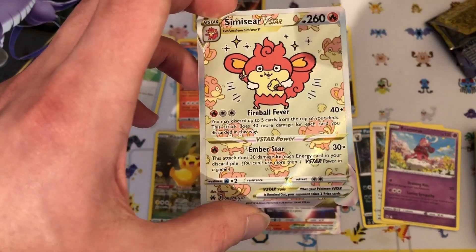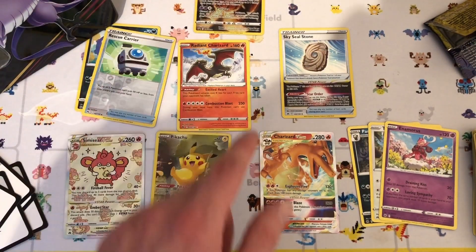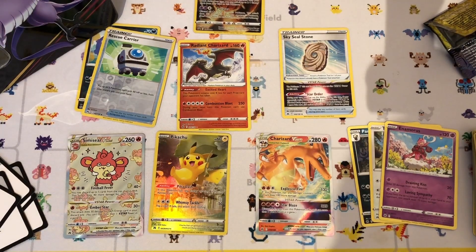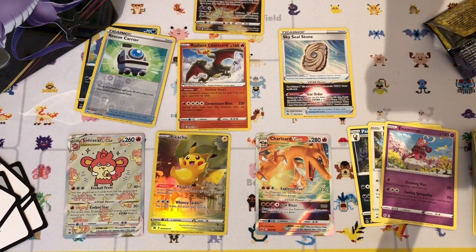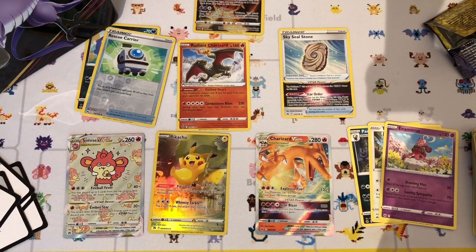Also getting a Radiant Charizard, a Charizard V-Star, and a holo Sky Seal Stone — so I would say that was a pretty good opening. That has been an opening of the Galarian Articuno tin. In the next video I'll be opening up the final one, the Moltres tin. I hope you've enjoyed this opening — if you did, please make sure to like this video and subscribe to know when my newest videos come out. This is Cypherking signing out.